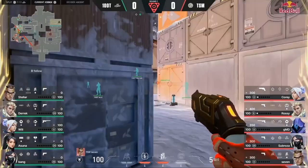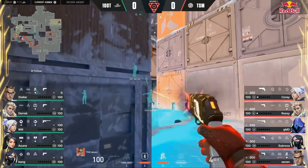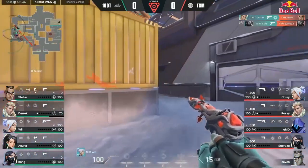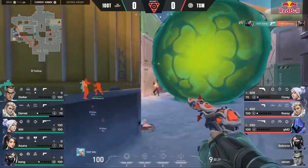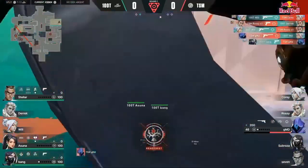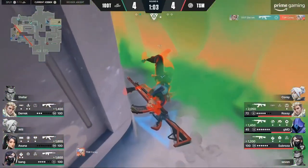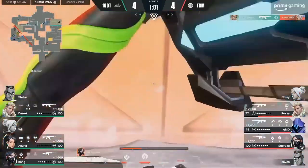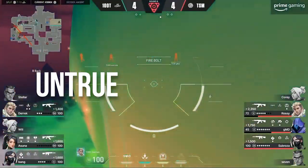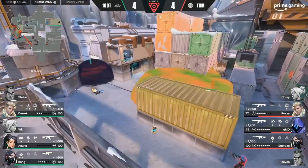Sage has become quite the staple agent pick in both ranked and pro matches on the Valorant map Icebox, primarily for her powerful wall ability used religiously on both sides. But the truth is, most people are playing her wrong when it comes to the notorious usage of Sage's barrier orb on Icebox B site. In today's video, I'll be explaining why the strategy that every player calls necessary on this map is simply untrue, and not only untrue, but completely hinders your team's ability to hold a proper post-plant.